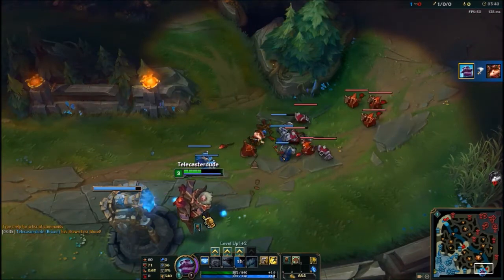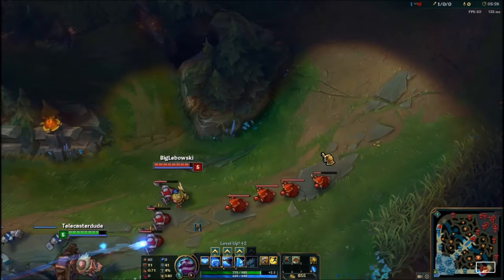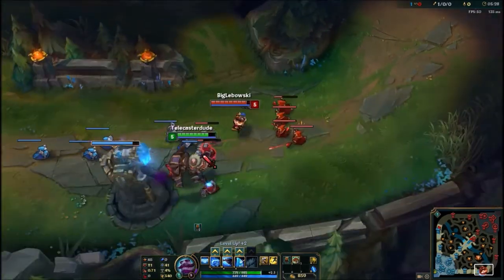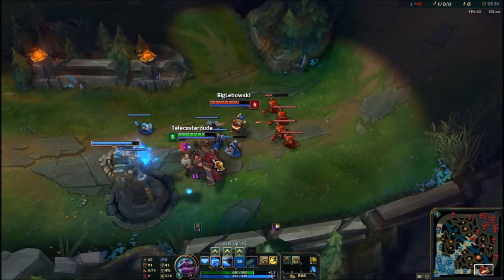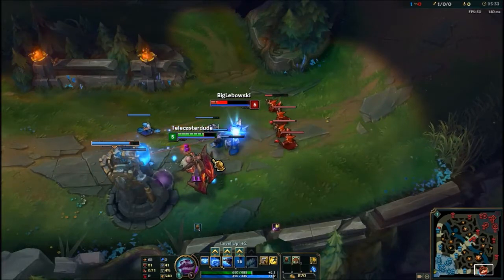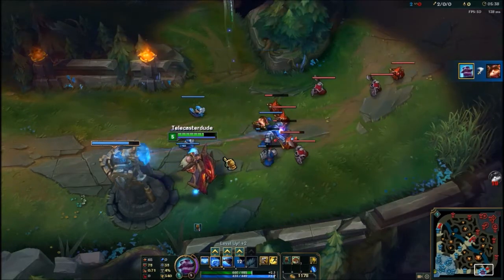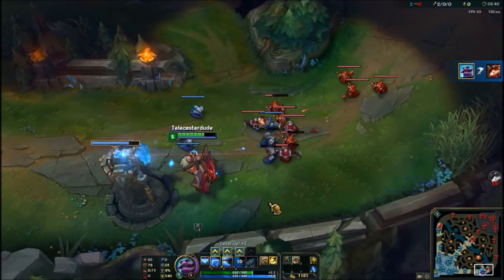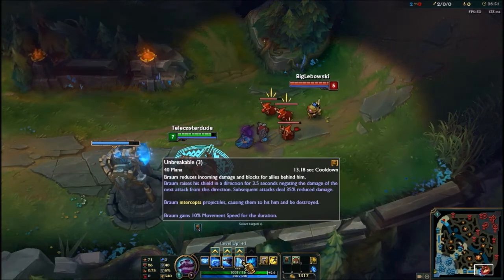You can use this in lane when you're behind or when your AD carry has died and you're by yourself. You want to stop the enemy ADC from getting free damage onto your turret, so you put up your shield — they take a couple of turret hits, have to back out, and wait for your shield to go down before they can attack again. It can give you a small advantage in lane, especially if you're behind.